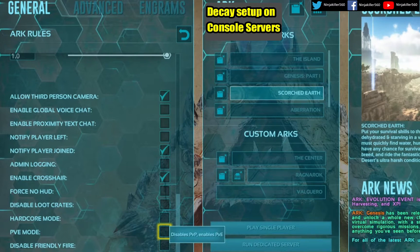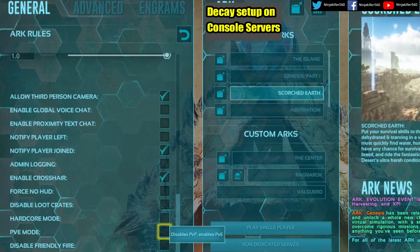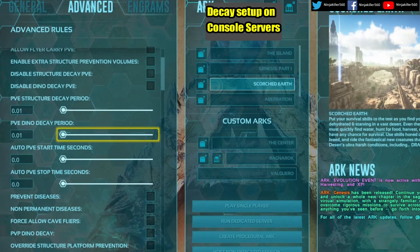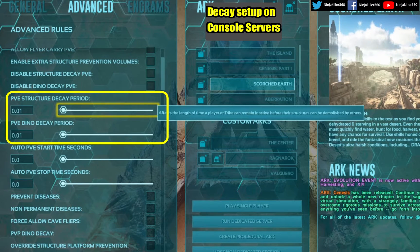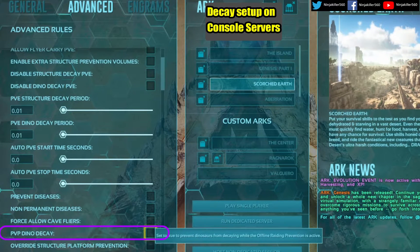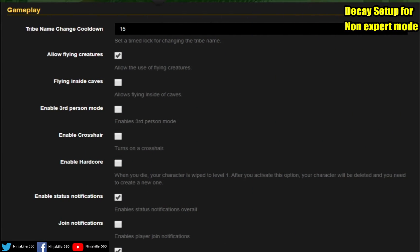The setting needed for auto decay can only be found in the game files, which only Steam and Windows 10 users have access to, along with third-party servers like Nitrado. If you're hosting off your PS4, for example, you do not have this option. For console players, what will happen is structures will become demolishable and creatures will become claimable at the end of the period. The settings you need are: PVE Mode in General (tick boxes), then in the Advanced tab disable the decay sections or configure structure and dino decay timers, and tick PVP dino decay if needed.